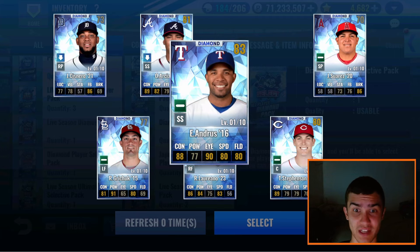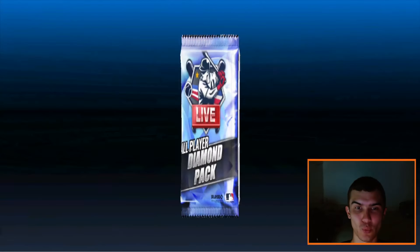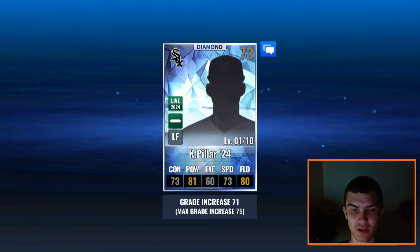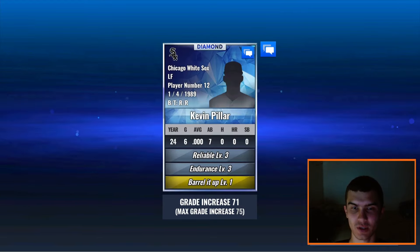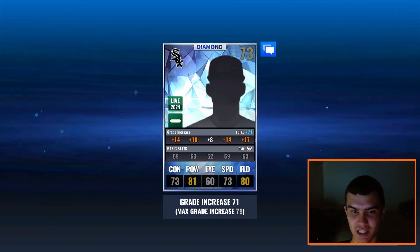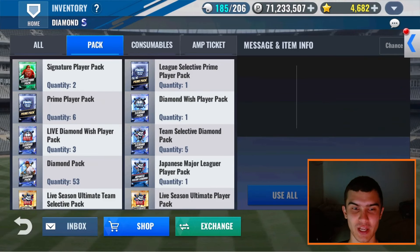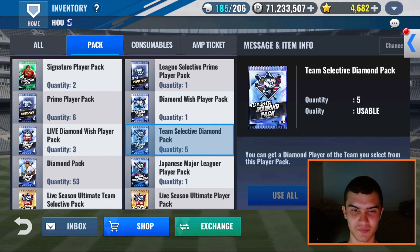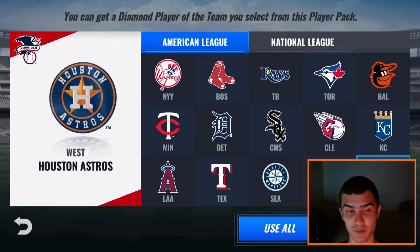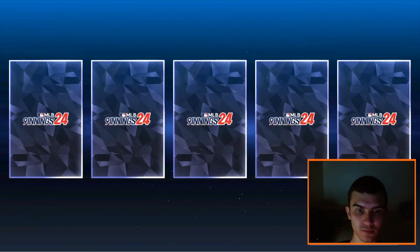Live season diamond player pack here — we only have one. We get a Houston Astro... haven't gotten a team card out of one of these yet. No — we get a White Sox Kevin Pilar. I didn't know Kevin Pilar was on the White Sox and it looks like he's having a very rough start to the season — seven at bats and no hits, 59 base. I may keep that card just for fun. You know Kevin Pilar's Dodgers card is a meme for me — a very interesting card I've kept in my Dodgers collection. Five team select packs for Houston Astros — let's do this. Can we get any primes, any special cards? No special cards.